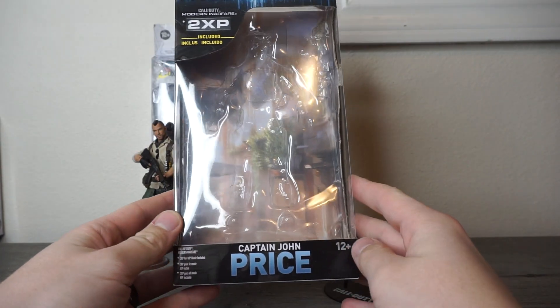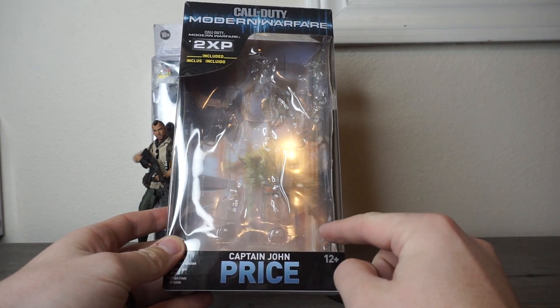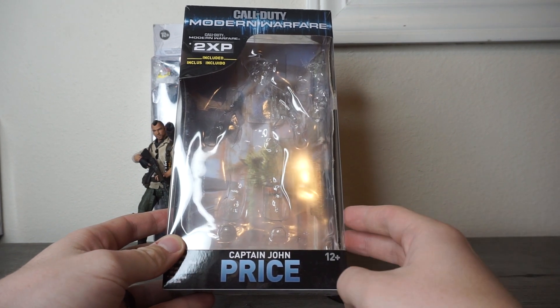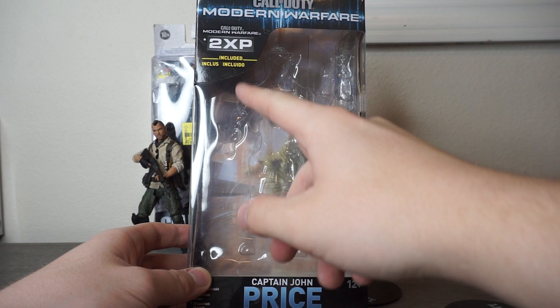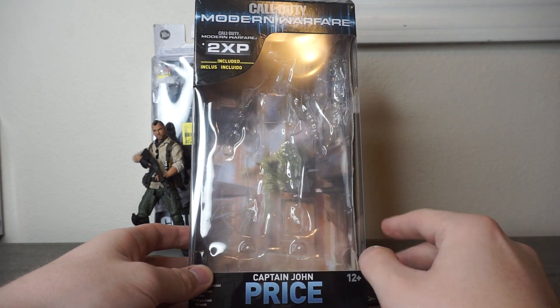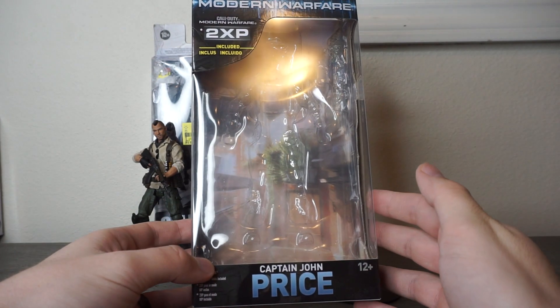First up, taking a look at the box here — it's a pretty typical McFarlane box, very similar to the Borderlands figures and very similar to the Star Wars Black Series figure lines. You've got the name down here, title up there. You do get a card for some double XP in-game, which I was happy to use. I've been really enjoying the new Modern Warfare, both multiplayer and campaign.